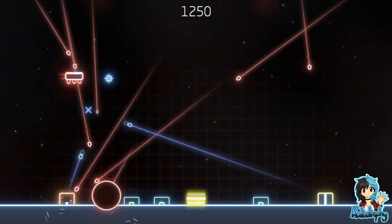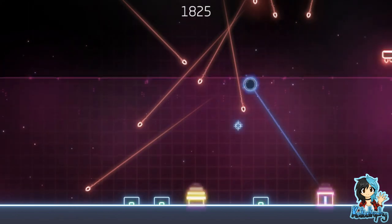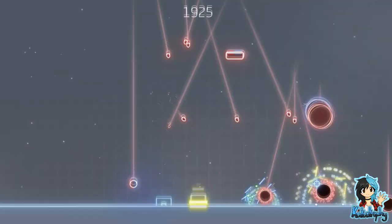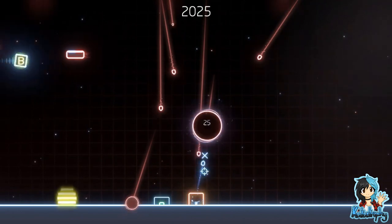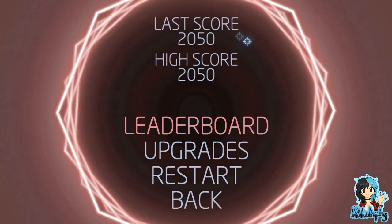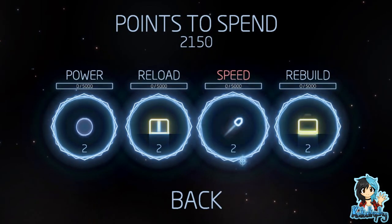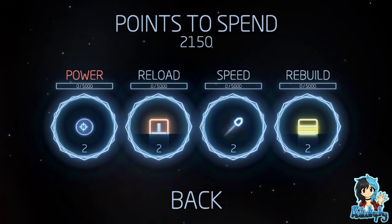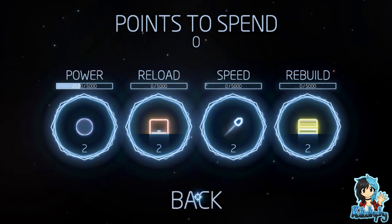This is not what I want when I'm reviewing something. I might be in a little trouble here — I can't shoot anything. But yeah, you have these tiny little slits that you can take out. And you get a high score. We're supposed to get points to spend. With the points that you spend, you can increase the power of your attacks, the reload times, the speed, and the rebuild. As you can see already, I have upgraded everything to at least two. It's going to take me some time to get them to level three.